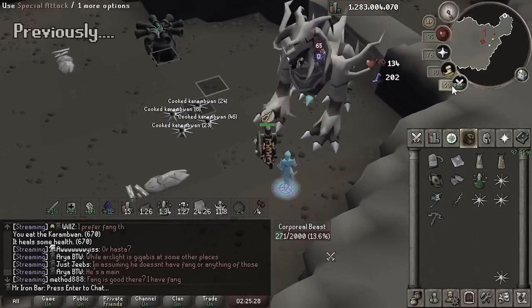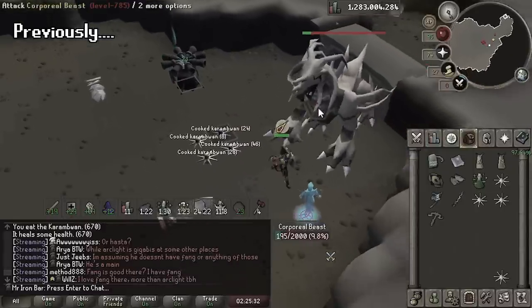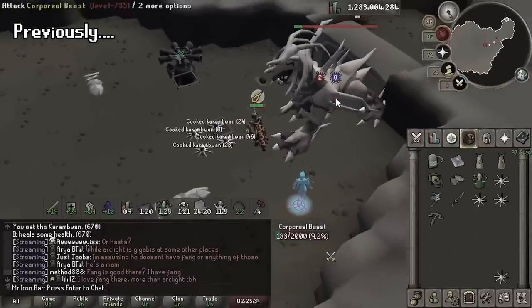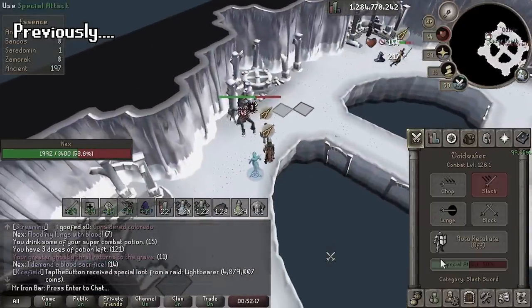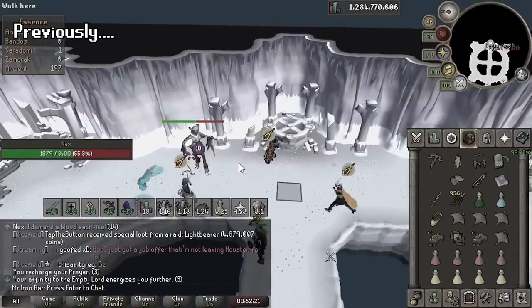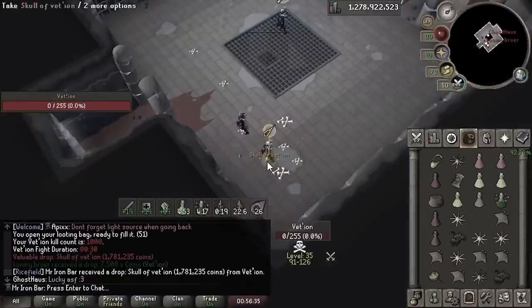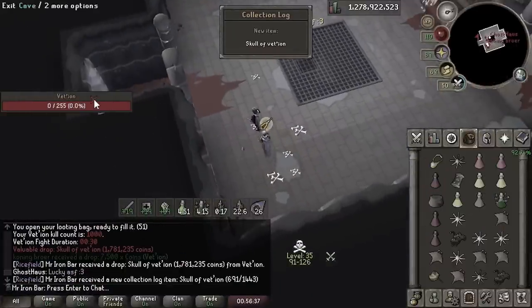Welcome back. The revamped wilderness boss arc continues as we try to obtain all the new wildy weapon drops. We did complete the Void Waker recently and figured out where to best use it — the link will be on the top right if you missed that video. We also got the Vigoros Mace upgrade and the Thameron Scepter upgrade called the Skull Vedeon.